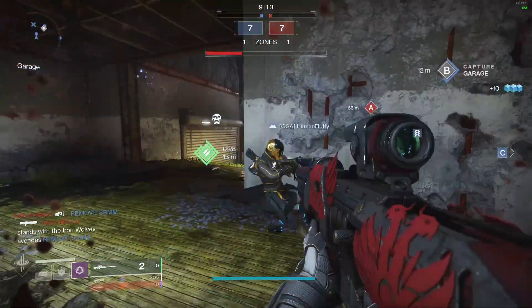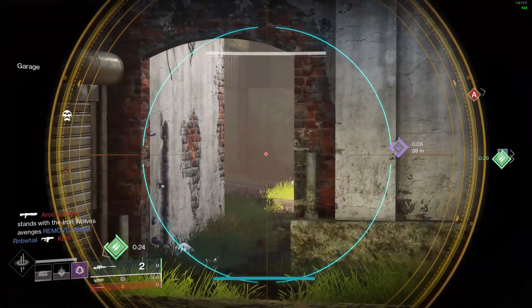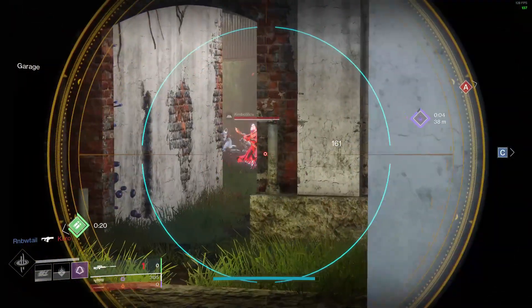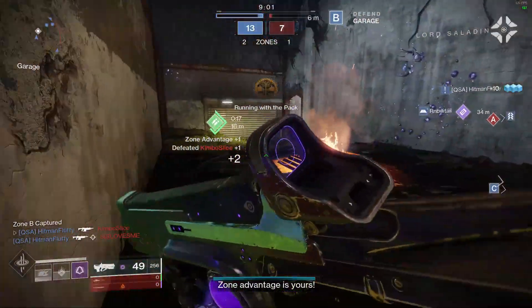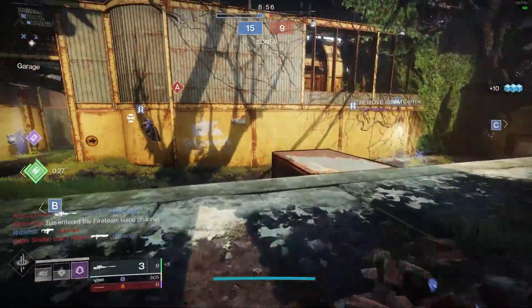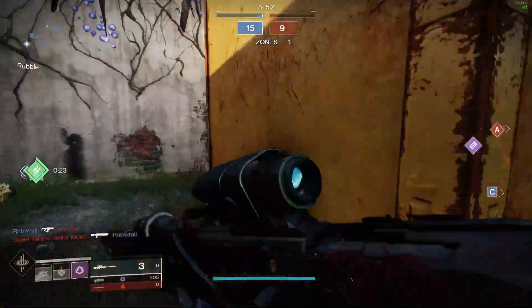With patch 2.8.1.1, Bungie decided to make some adjustments to the performance of the exotic auto rifle Hardlight. Hardlight was the number one weapon in terms of kills every single weekend of Trials since the famed game type has been released. The outcry from a majority of the PvP community was calling for some type of adjustment to be made to this nuisance that seemed to be pestering Guardians every single engagement within Trials.